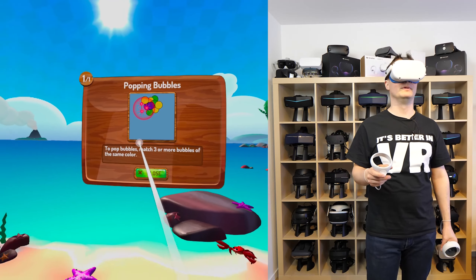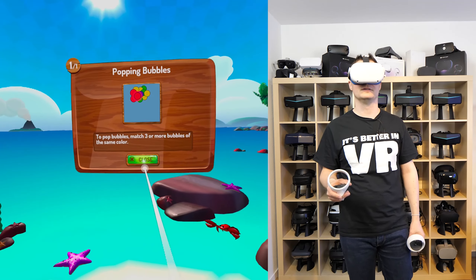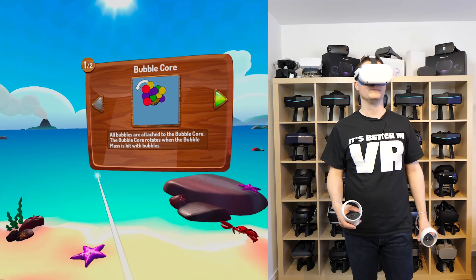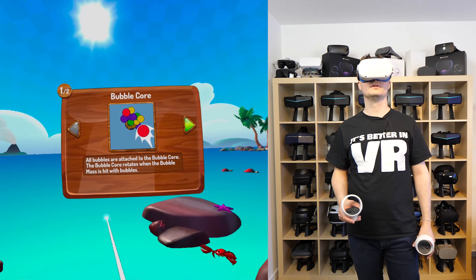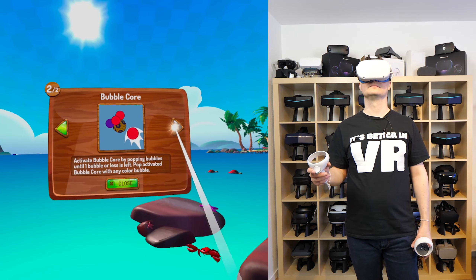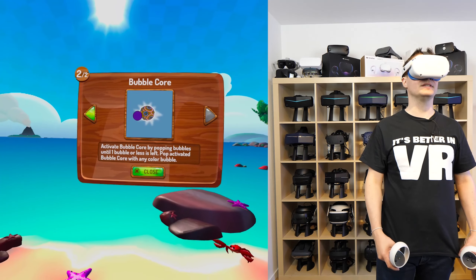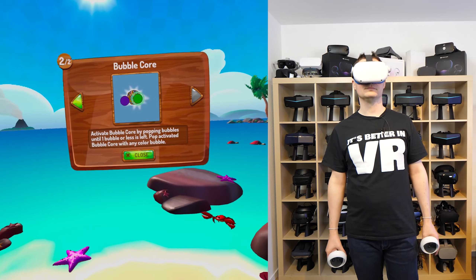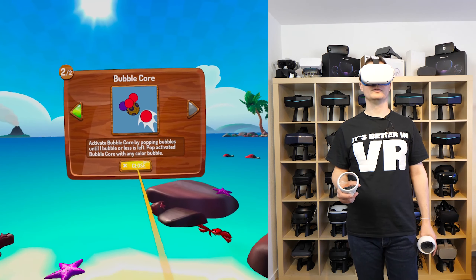Popping bubbles — to pop bubbles, match three or more bubbles of the same color. All bubbles are attached to the bubble core. The bubble core rotates when the bubble mass is hit. Activate the bubble core by popping bubbles until one bubble or less is left.